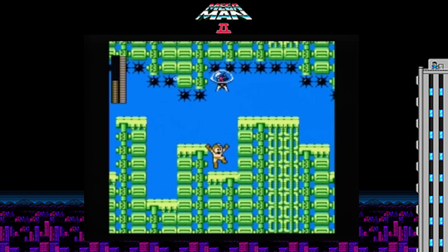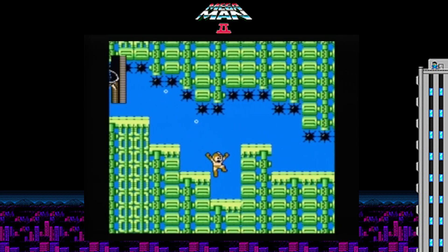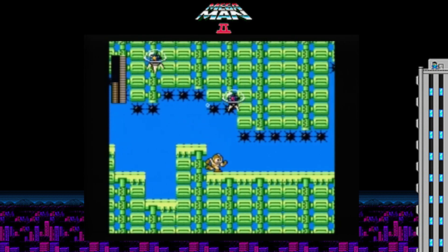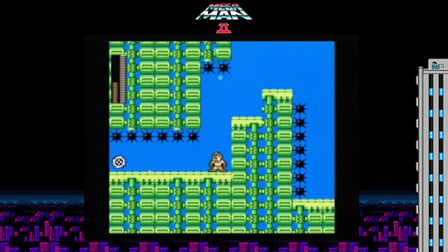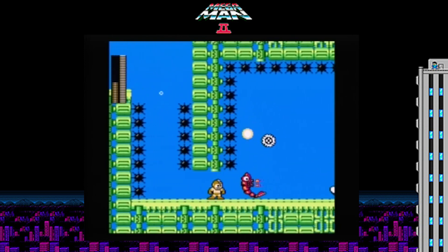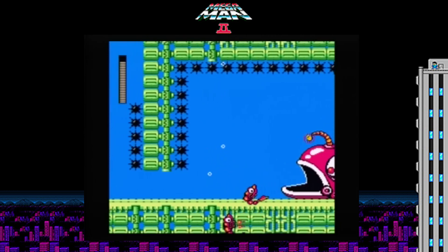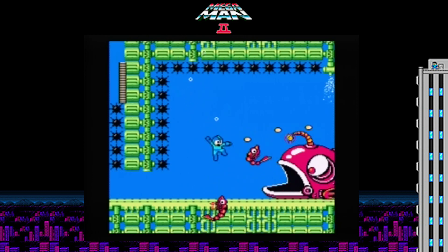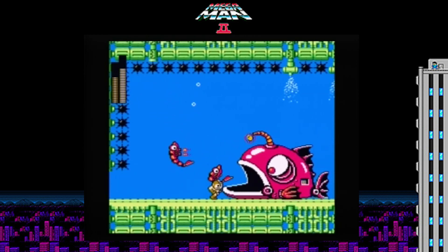I'm going to die here randomly - it's coming up, and it'll be because of the spikes. I thought I died from the spikes here, probably from a previous playthrough. But you have to be at the wall of that last jump. Because if you're not, you'll touch the spikes still and you'll die automatically. I've lost countless lives from it. It's annoying, it's a pain in the ass.